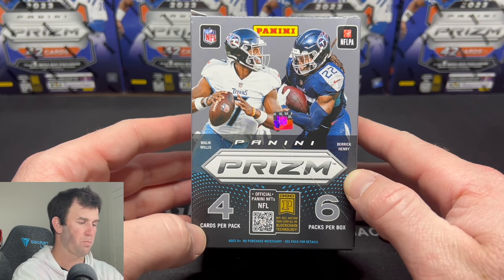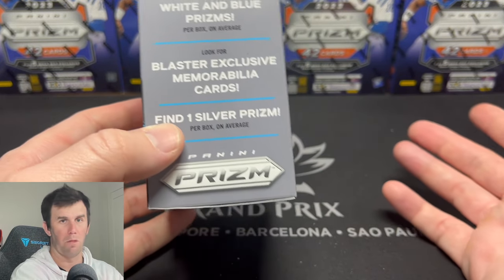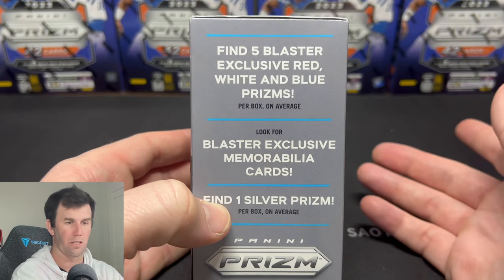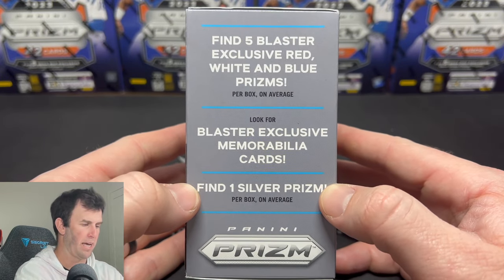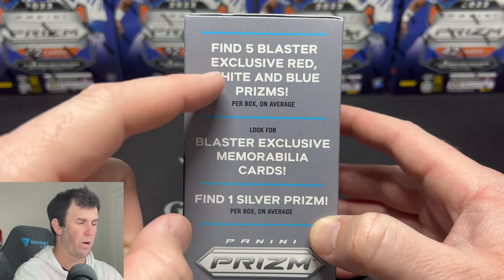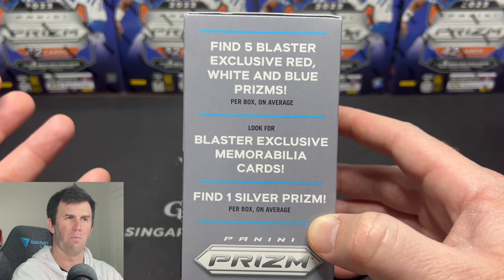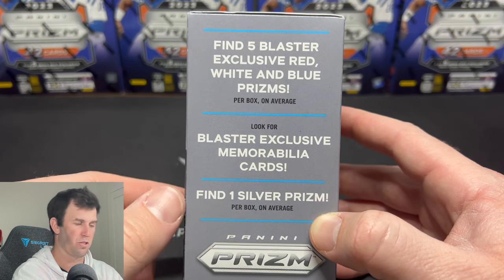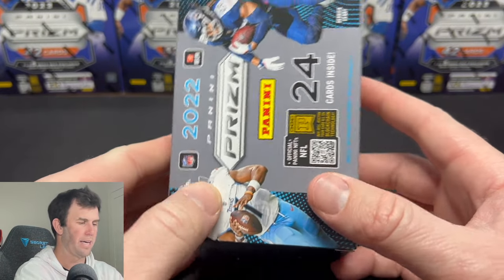We're gonna get four cards per pack, six packs per box — exactly the same. You guys know the big rookies here: obviously Brock Purdy, Aiden Hutchinson, Sauce, and Garrett Wilson. So you have some big names that you're chasing, but Brock Purdy is what everyone is after. Find Five Blaster exclusive red, white and blue prisms — those are the prisms we pull from the value packs this year, or in the blasters in 2022. You can also get MIM cards and there's going to be one silver prism in here.